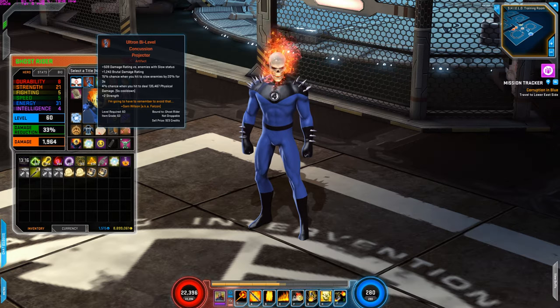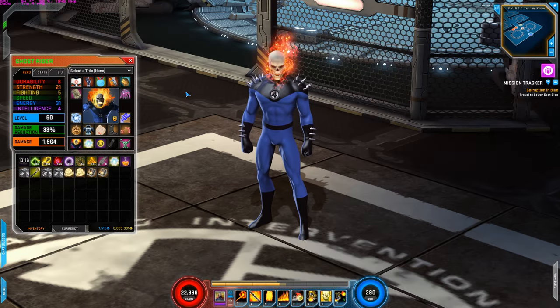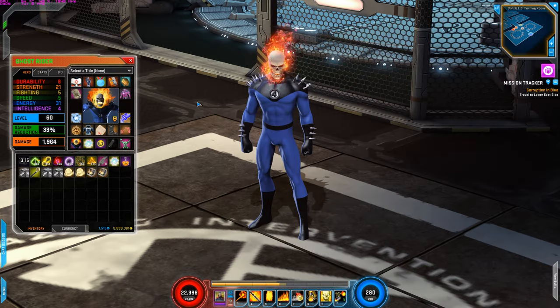Next is Ultron By-Level Concussion Projector. I'm using this for the brutal damage rating and the plus 2 strength, since Ghost Rider is strength and energy based. This is a really good one because of the strength and brutal damage rating, and also damage rating versus enemies with slow status.